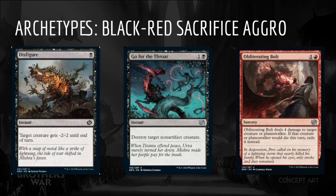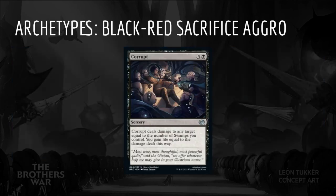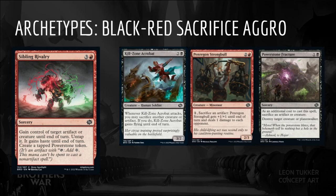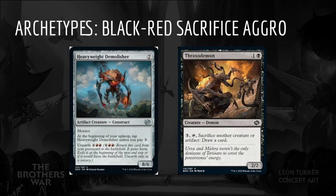Black and Red have excellent removal, offering Disfigure, Go for the Throat, Obliterating Bolt, Power Stone Fracture, Excavation Explosion, Overwhelming Remorse, and Unleash Shell. Corrupt is a bit expensive for aggro but will play well in a Black-heavy deck. Sibling Rivalry acts as removal alongside Killzone Acrobat, Penragon Strongbull, and Power Stone Fracture. Whirling Strike and Moment of Defiance are two great combat tricks to keep the pressure on. Finally, I recommend avoiding expensive artifacts or activated abilities as we will mostly be sacrificing our Power Stones and won't have many to use for mana.